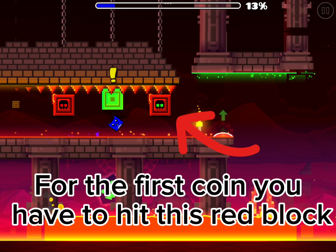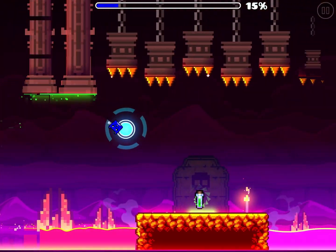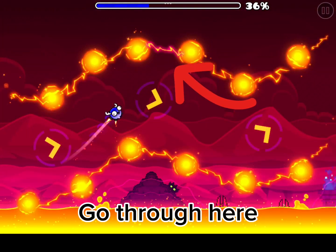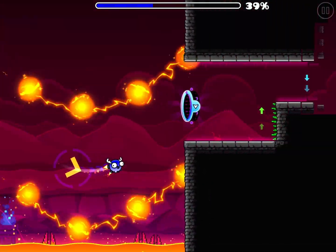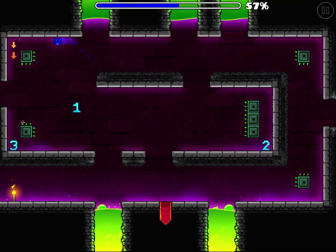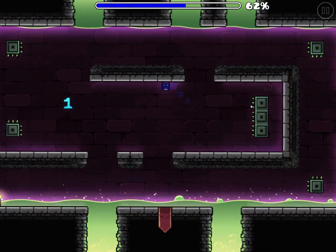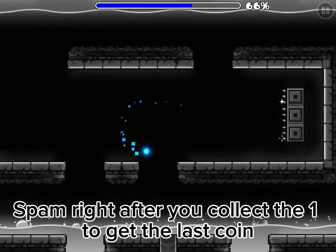For the first coin, you have to hit this red block. The next coin is at the second swingcopter — go through here. Spam right after you collect that one to get the last coin.